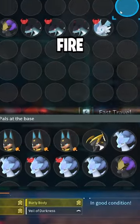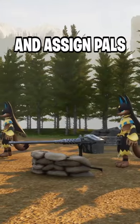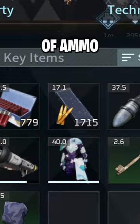Now you want as many Pals with Dragon, Fire, and Ice type skills since the boss is a Dark type. Place down turrets and assign Pals to each one, then make sure you have a lot of ammo.